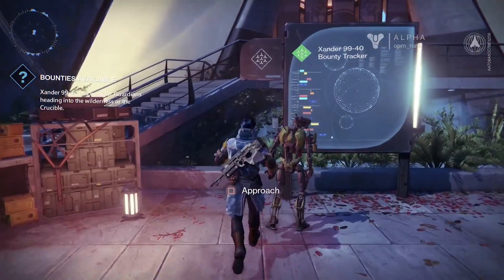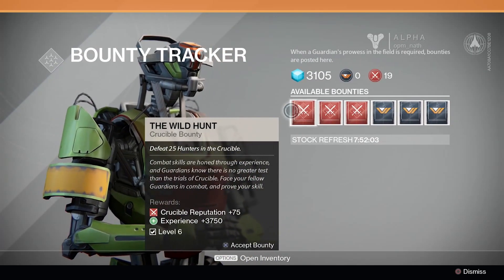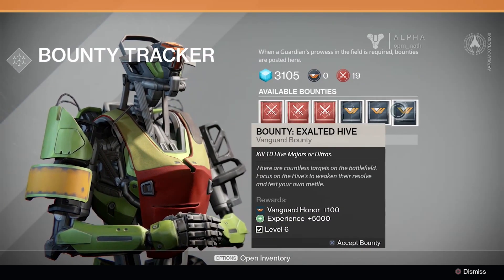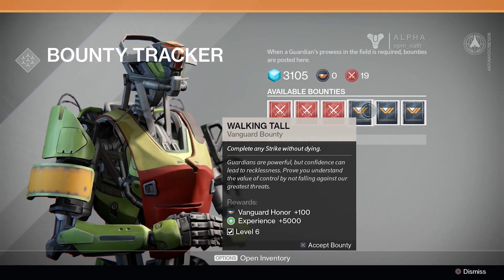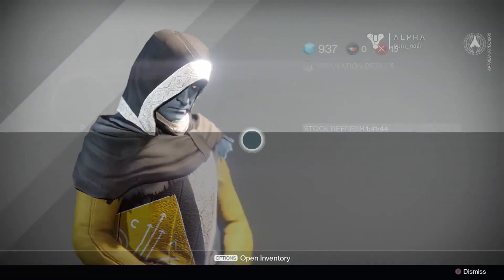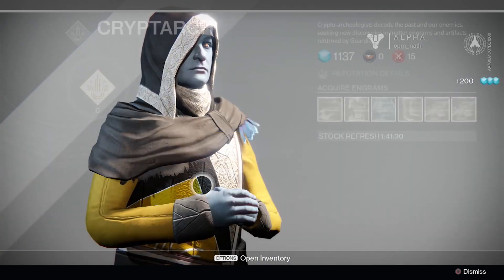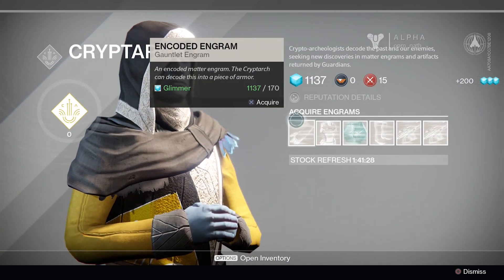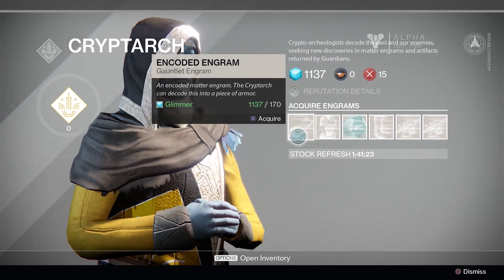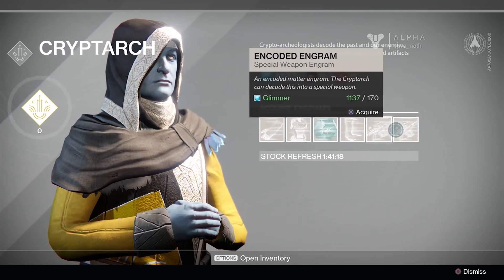Back outside, this android is the bounty tracker. Here you can pick up persistent side quests for both the Crucible and the wilderness — stuff like 'defeat 25 hunters' or 'complete a strike without dying,' with XP plus Crucible reputation or Vanguard honor as your rewards. Another useful NPC is the Cryptarch. He's interested in old stuff and can be your ticket to high level gear. He's capable of selling you and decoding items called engrams, which you'll also find dropped as loot. Once deciphered, these become weapons or armor, often rare or legendary, and in the alpha at least they were the only way to get heavy weapons.